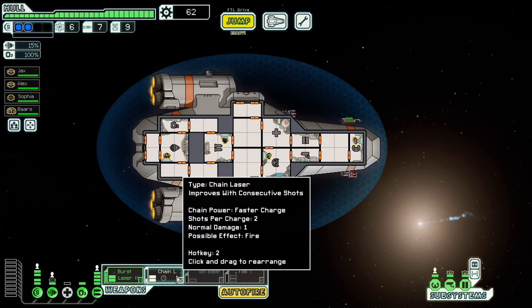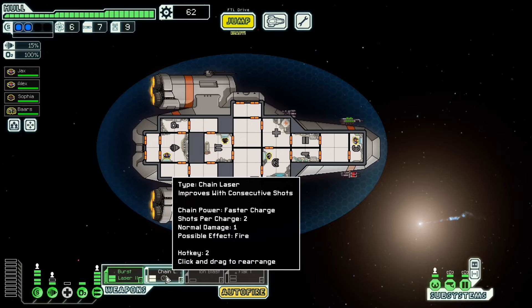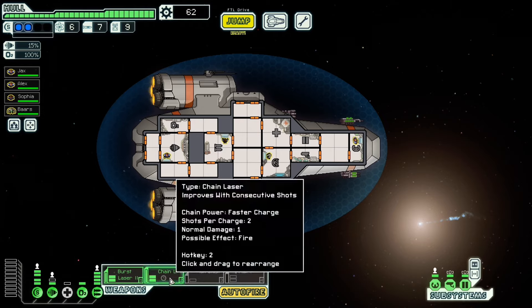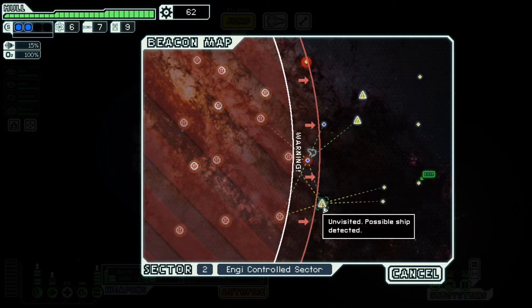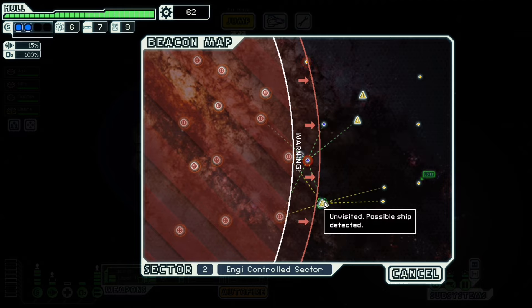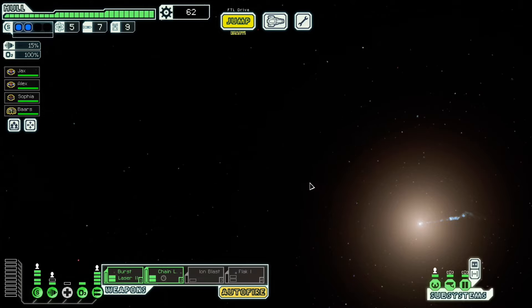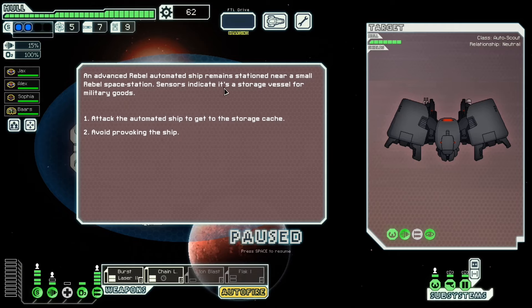Excellent. But this chain laser — faster charge, I don't remember how much. Also two shots per charge. That is good. We're gonna try this one. And yeah, I was right — that's very lucky. An advanced rebel automated ship remains stationed near a small rebel space station. Sensors indicate it is a storage vessel for military goods. We are going to attack it.